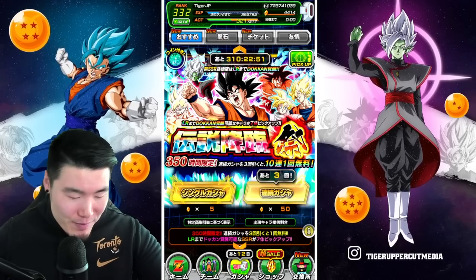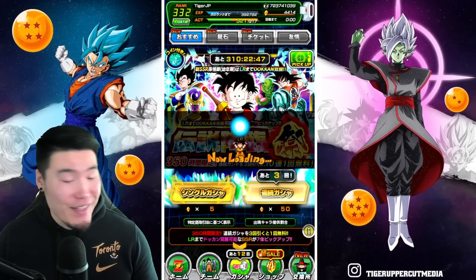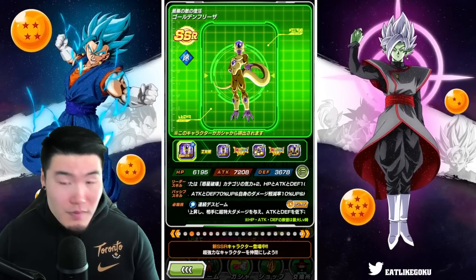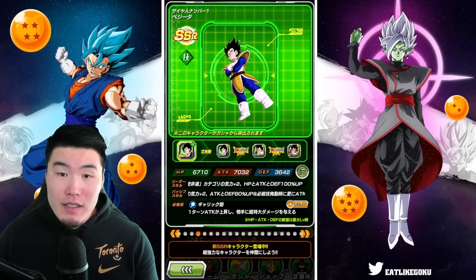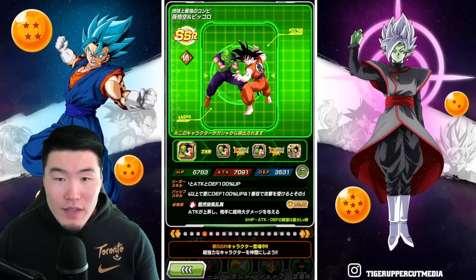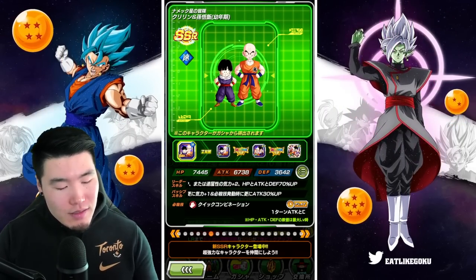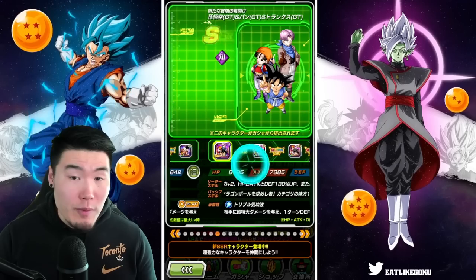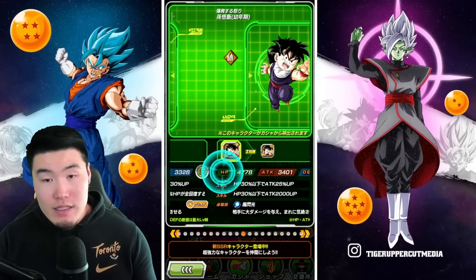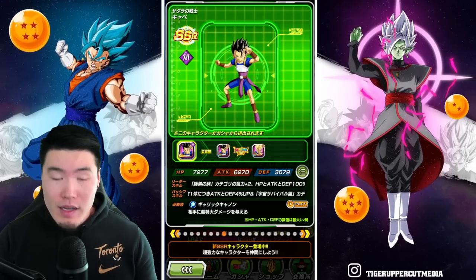Now let's jump over to the other banner — the Gohan banner. There's a lot of good stuff on this banner too: Kid Gohan, the Carnival Metal Cooler, Gold and Frieza, Giant Ape Vegeta, and then the Fizz Goku and Piccolo. These guys are alright — decent, but not super impressive. Still want them though. GT Trio, and then a couple of regular SSRs that are still good for their own purposes.